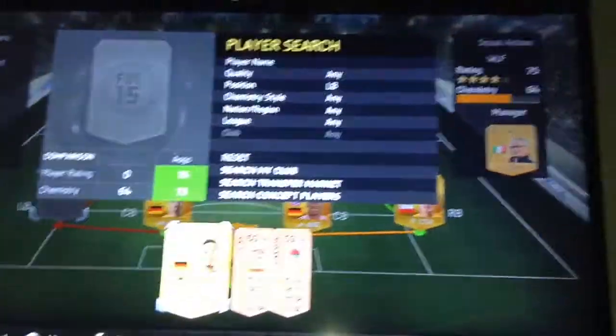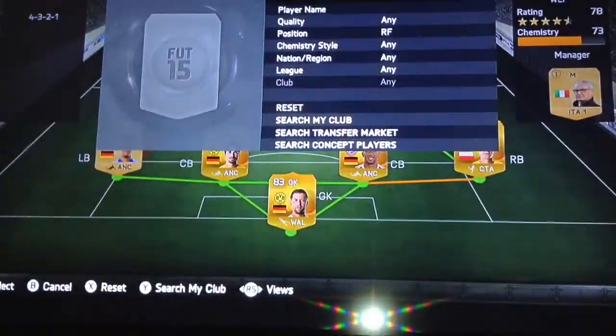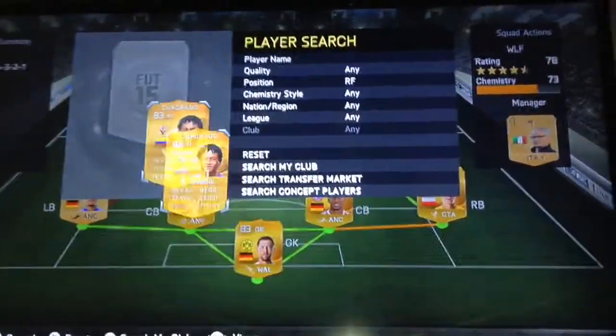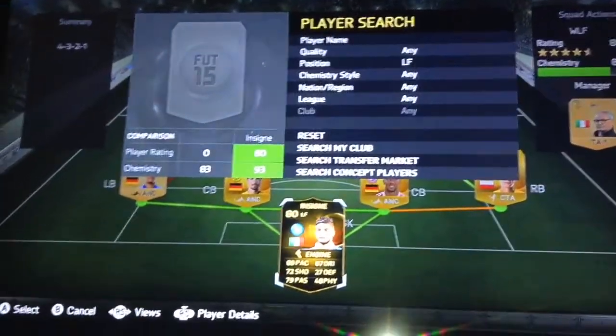The left back is our goal and we're probably going to save up and hopefully get the informed one soon enough. For right forward, the best player in the team really for me — the 5-star skiller, 93 pace — Quadrado, who is in the right forward position. If you haven't tried Quadrado, just try him, you won't be disappointed. He's the best player I've used on this game by a long way.